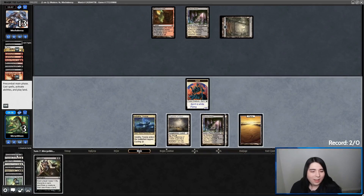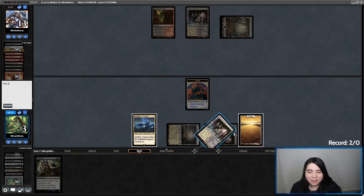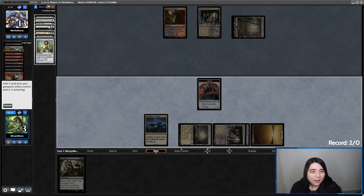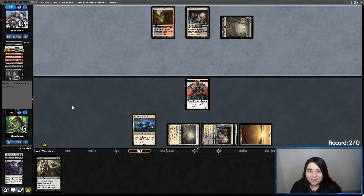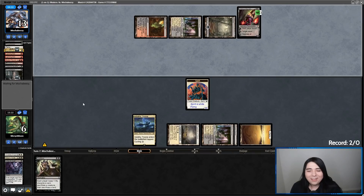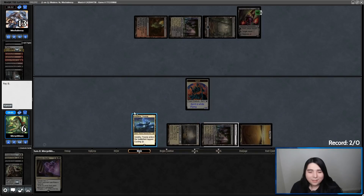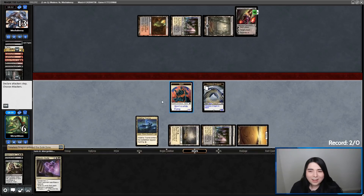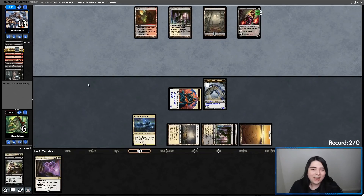My number one priority here is Cling to Dust on Dragon Rage Channeler because I cannot afford to risk getting Bolted. Let's ditch Prismatic Ending, Inquisition, and Push — I have to exile five. Stay back — no rush to swing, just to be extra safe. I was even considering Smallpoxing — that would have been perfect. That's so sucky. Go to combat, attack Liliana. If they minus and make me sac my Spirit, I can kill Liliana the next turn. But knowing them, they're going to topdeck a removal spell for the Spirit and then make me sac my Timeless Dragon.